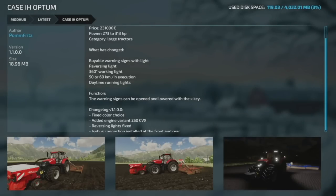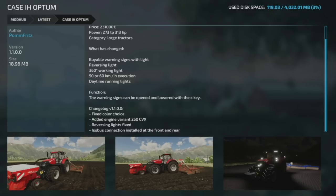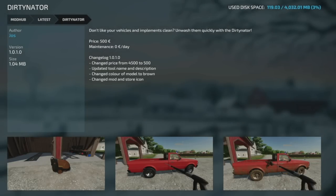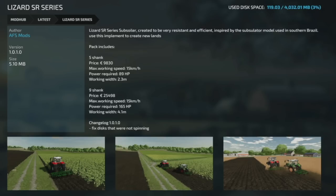Moving into updates for all platforms: the Case IH Optum got version 1.1 — fixed color choice, added an engine variant for the 250 CVX, fixed reversing lights, and added ISObus connection front and rear. The Lizard S-Series 25D got version 1.001 — fixed the indoor camera, and has now been released on consoles as well after initially being PC-only. The Dirty Nader got version 1.01 — price changed from 4,500 to 500, updated tool name and description, model color changed to brown, and mod store icon updated.